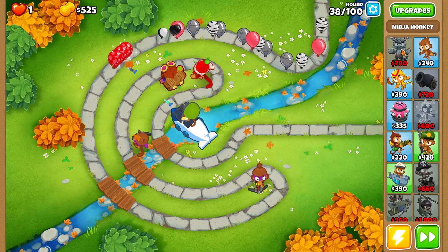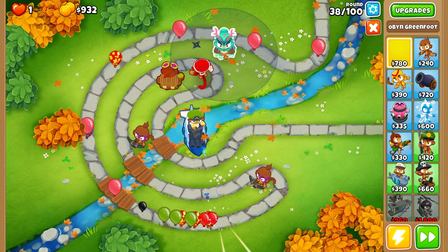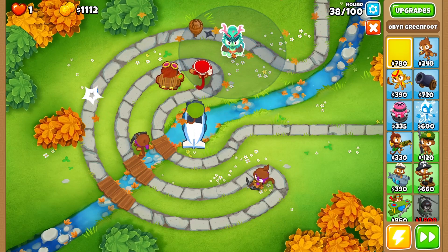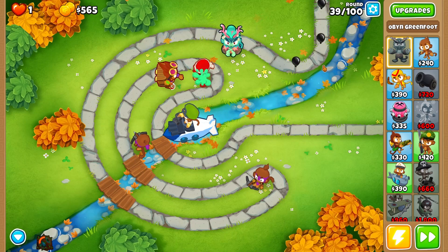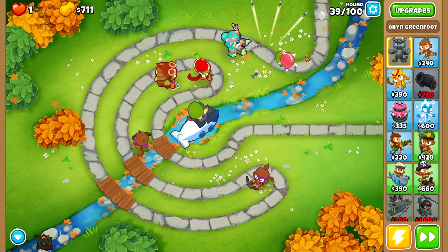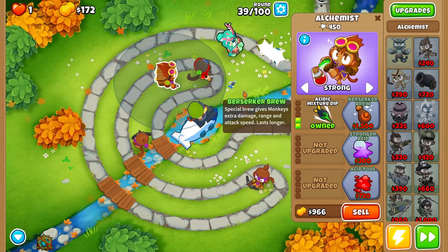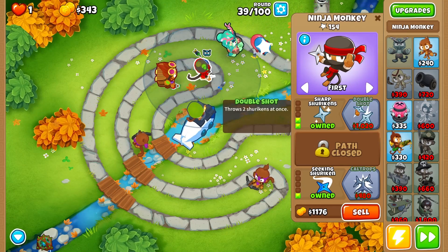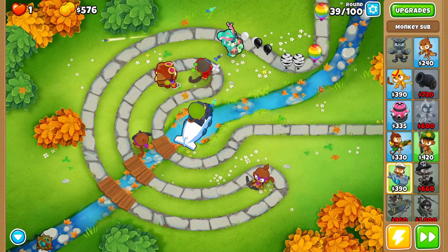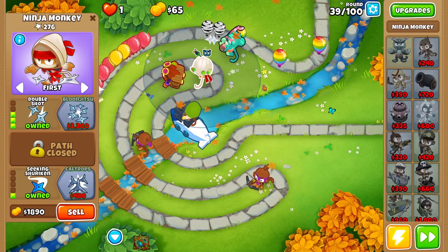Now we're going to buy Obyn. He'll be a little below level 11 by the time we want him, but we're placing banana farms so we'll have extra money to spend getting him to level 11 before we need him there. We're working toward balloon jitsu. We may be able to afford double shot for now — the monkey sub's primary job is dealing with the MOAB balloon on round 40. We can afford double shot — there it is.